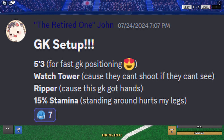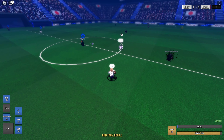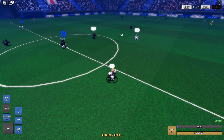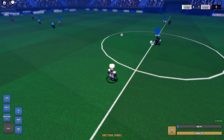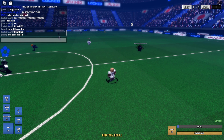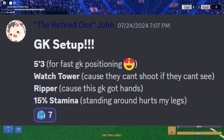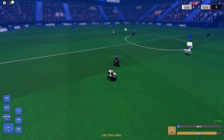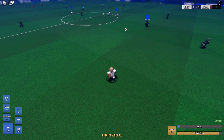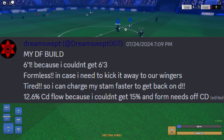He's also got a GK setup — 5'3 for fast GK positioning, washtower as the weapon because they can't see. When washtower first came out you literally could not see — it was the most OP weapon in the game, you just saw a blinding light anytime you tried to shoot. He's got ripper because this GK has hands, and 15 stamina. I'm giving this a 10 out of 10.